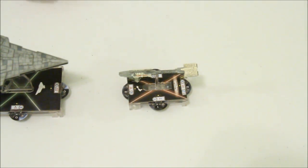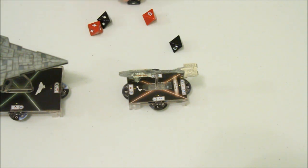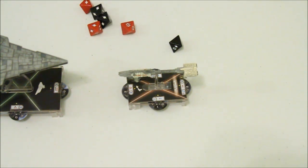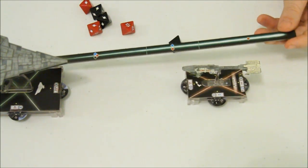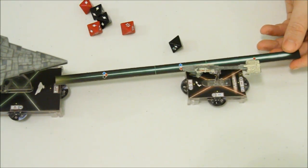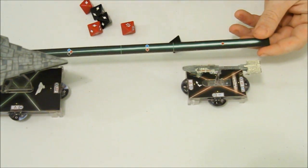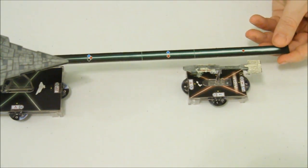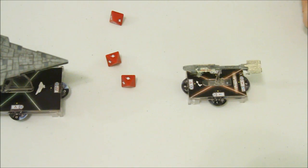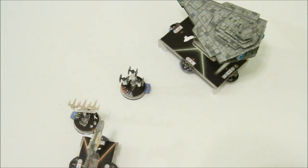So at range one, the Star Destroyer — two hits, three, four hits, and a crit — could do a lot of damage. If, however, the range was just a little bit further at range two, you'll notice that only red and blue dice can be used. So in this example, at range two, the Star Destroyer is way less effective. Let's take a look at combat in Star Wars Armada.